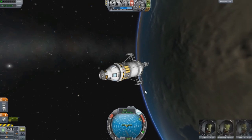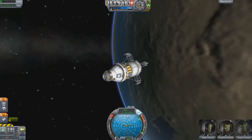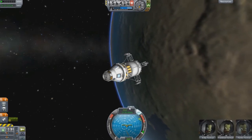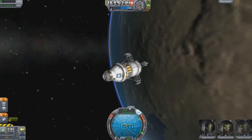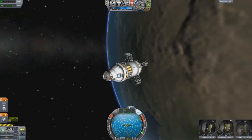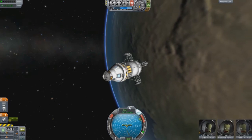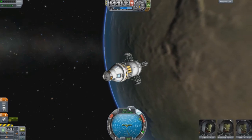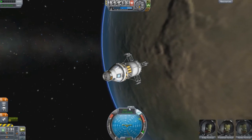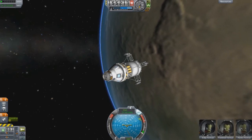One thing I forgot to mention in my last episode: you see your speed on the nav ball. When you're on the surface of a planet or close to the surface, it will change from surface to orbit mode. I didn't notice that within my first few flights — not until I started landing on the Mun and stuff like that.